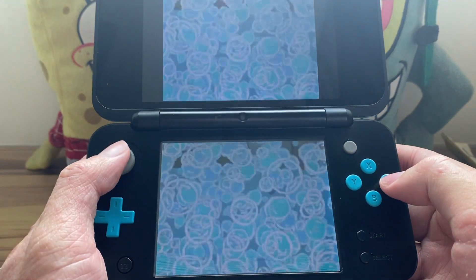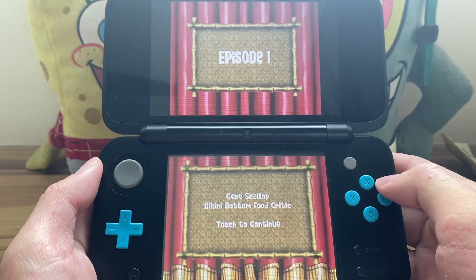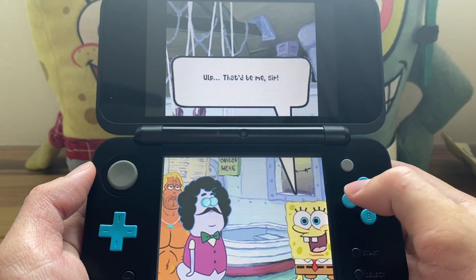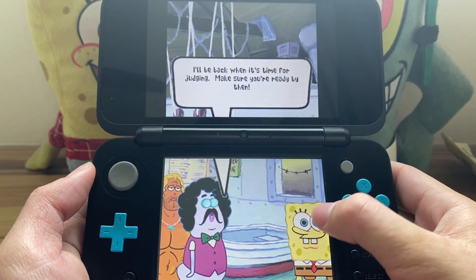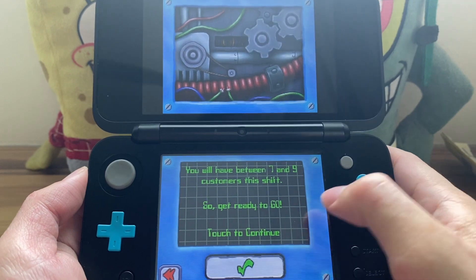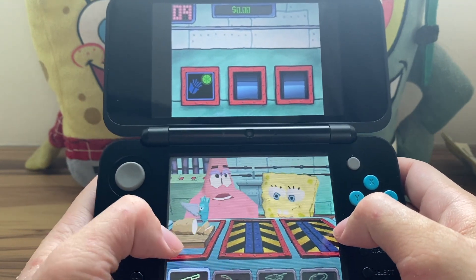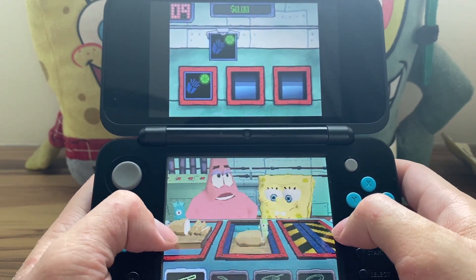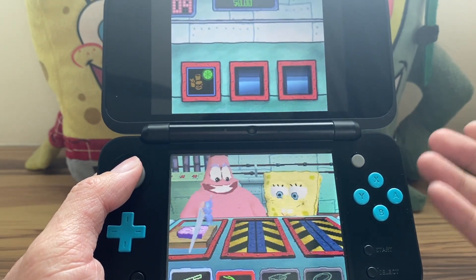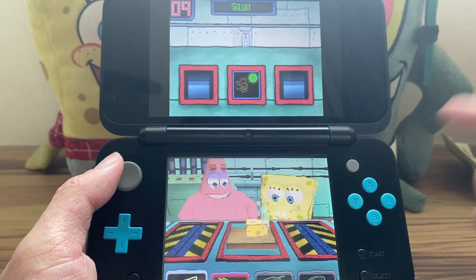Now let's quickly take a look at what gameplay is like. I've never played this game before, so I really have no idea how this works. So far it doesn't seem like a Krusty Cook-Off style game. Gene Scallop is the judge here — you will have between seven and nine customers per shift. I was not expecting voice acting in this game — very unusual. This game seems very simplistic as opposed to like Atlantis Squarepantis or True Force Square, and it turns out this one has voice acting but those two don't, strangely enough.